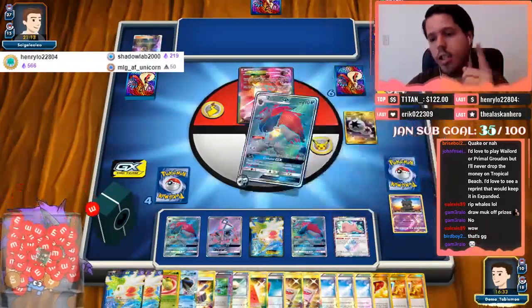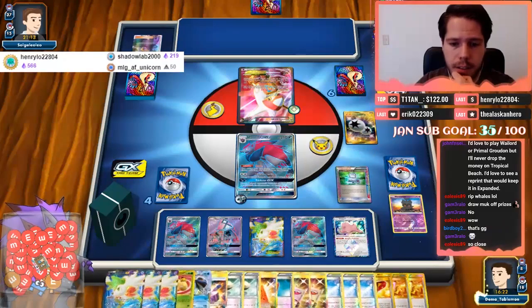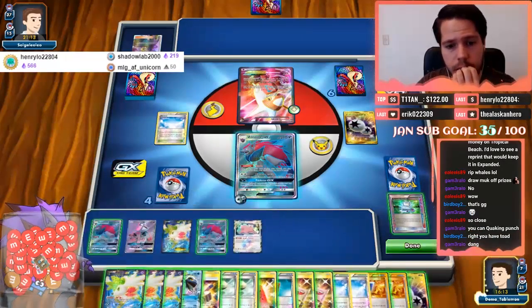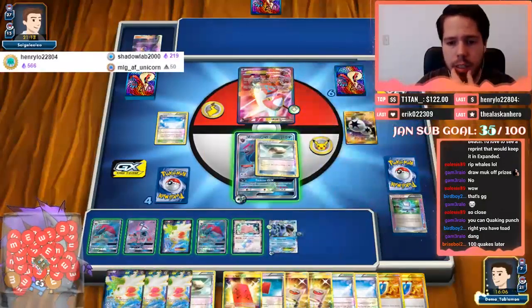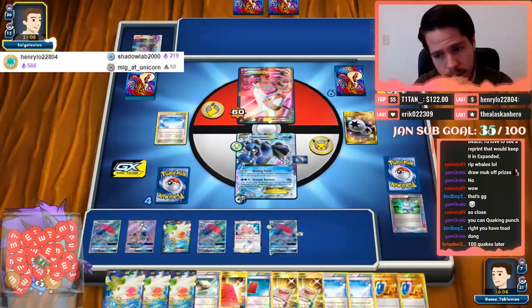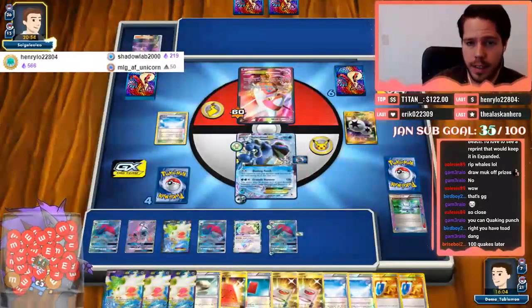It's not GG — I have Seismitoad — it's not GG, guys, don't count me out yet! I can Quaking Punch exactly. So I'm gonna Skyfield — that was a sick top deck though. Definitely want Choice Band on the Seismitoad. Okay, we know the card he has in his hand is Wailord and we three-hit-KO the Light. I need to drink it though for sure. He can't Enhance Hammer my DCE, which is good. That's literally my last DCE — so why did he top-deck that?